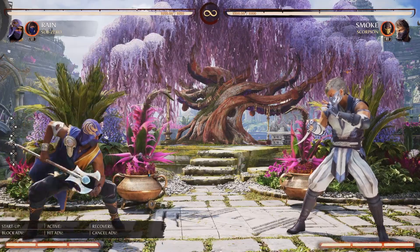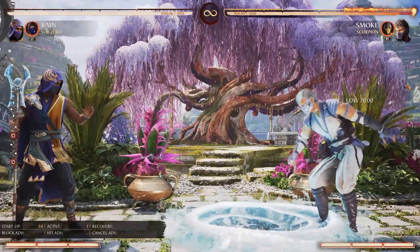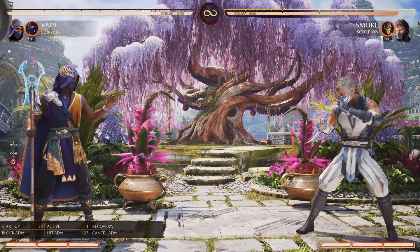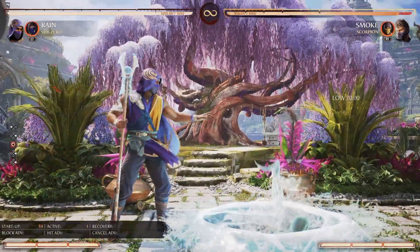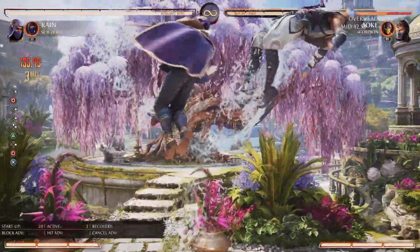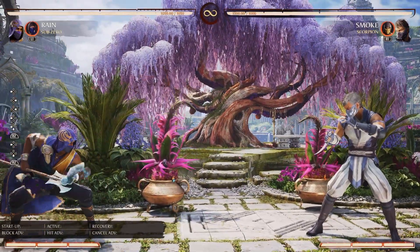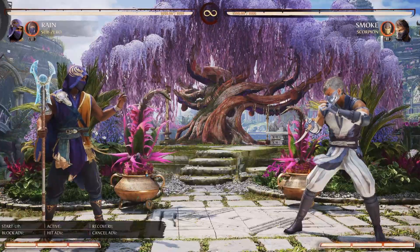Ancient Trap is going to be one of his best tools in my opinion. It's a low projectile. The only thing is it does have a slow startup — 54 frames for it to actually activate, which is kind of annoying. But other than that, it's a lot of fun to use because you're completely free to move after you throw it. You can do combos off it, and people don't always check it. Sometimes in a zoning war, you throw this out, they forget to check, and now they're eating a full combo.